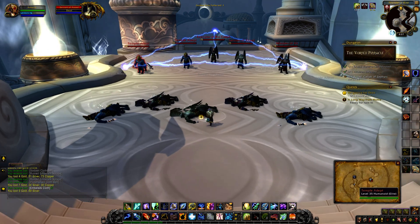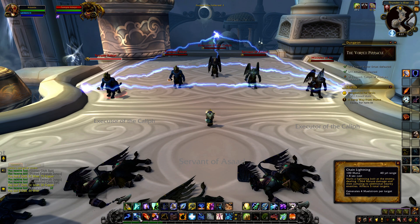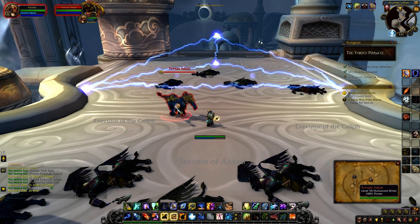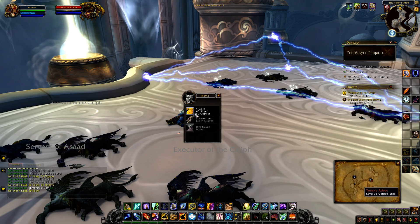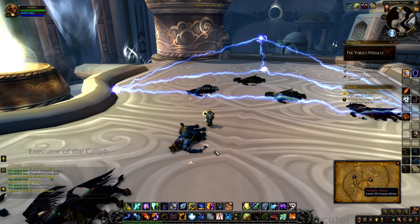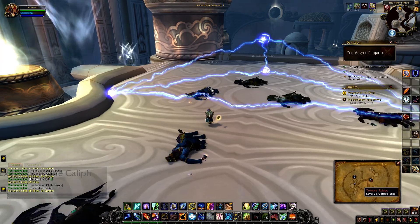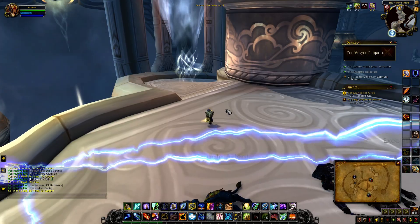I think shaman and paladins are good for running old content - a paladin can tank and the shaman can just light things up with AoE. As you saw, I targeted the adept and my attack got redirected into the grounding field, but the chain lightning effect still jumped to other targets. You can use those two types of attacks to your advantage.